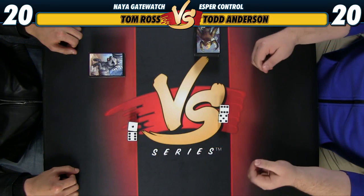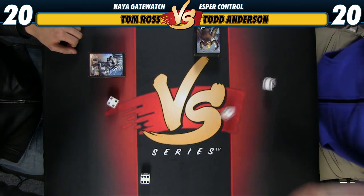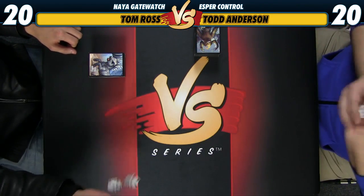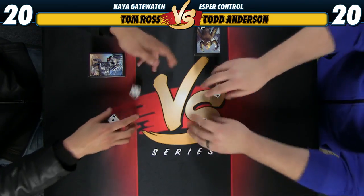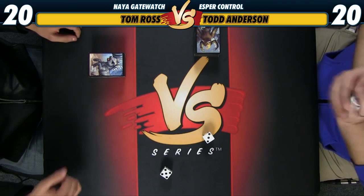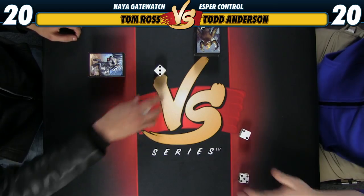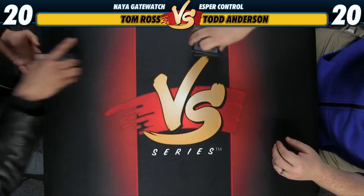All right, we're going to play a 7-11 game to see who goes first. 7 is auto-lose, 11 is auto-win, tie means re-roll. We roll a bunch of nines — both rolling pretty good. All right, Tom gets to go first.